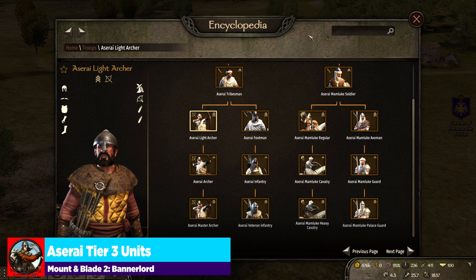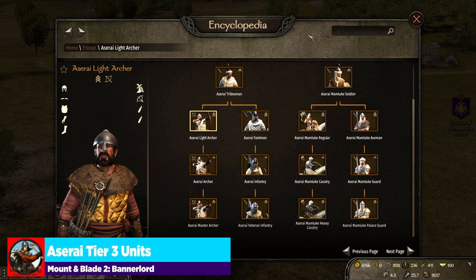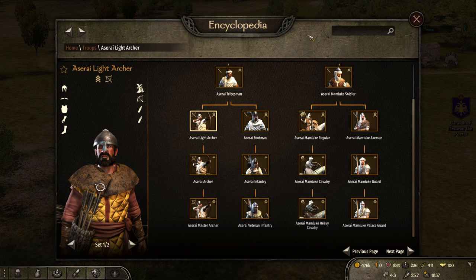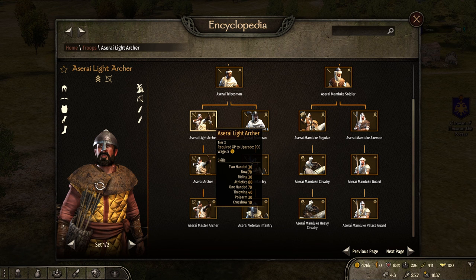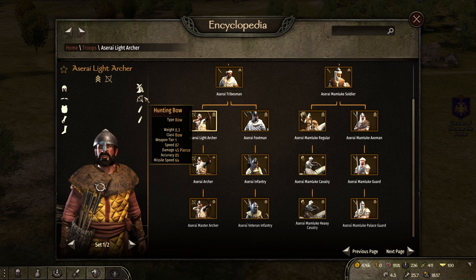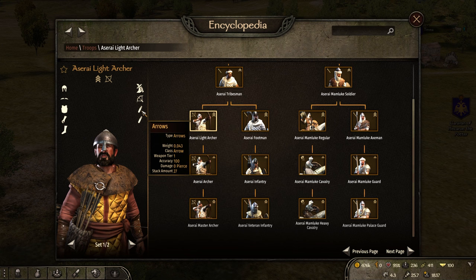On to tier 3, we have the Aserai Light Archer. In the past this was an Aserai Skirmisher with a throwing weapon, not an archer. This is actually a pretty cool marked improvement for the Aserai military because the master archer is a really solid unit. It's going to have 70 bow, 80 athletics, and 70 one-handed, with a hunting bow that does 45 pierce damage — unfortunately the lowest damage of all bows available at tier 3 — and two stacks of arrows.